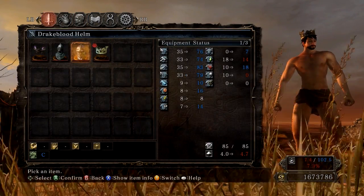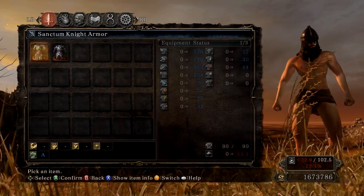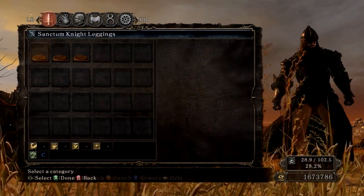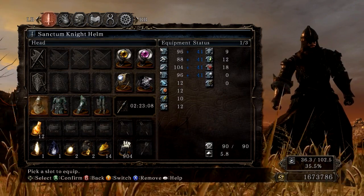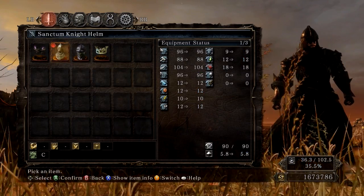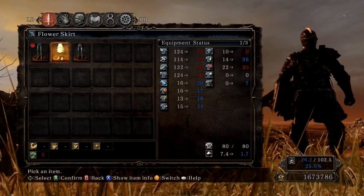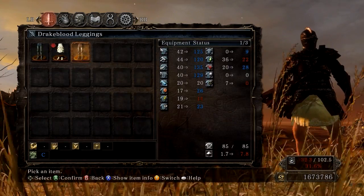It is a very weird crown. Next we have the Sanctum Knight Helm, and there are two gauntlets — either the Soldier Gauntlet or the Knight Gauntlet — and the feet. It's an okay looking set; these are actually the set of a new enemy in the game, which is pretty awesome. My favorite set still remains the Drake Blood. We also have a flower skirt — it's a bit weird but hey, it's a skirt.